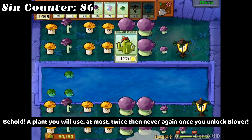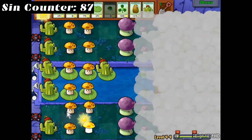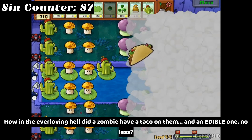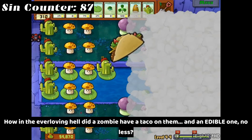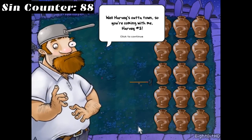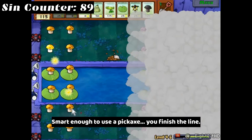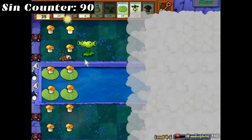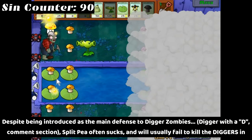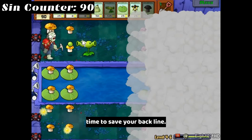Behold a plant you will use at most twice and then never again once you unlock Blover. How in the ever-loving hell did a zombie have a taco on them — and an edible one no less? We did not get a say in this at all. Smart enough to use a pickaxe — you finish the line. Despite being introduced as the main defense to digger zombies, Split Pea often sucks and will usually fail to kill the diggers in time to save your back line.